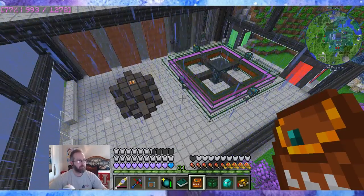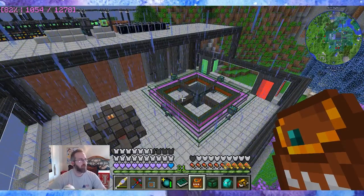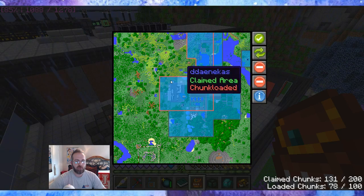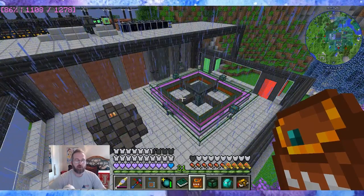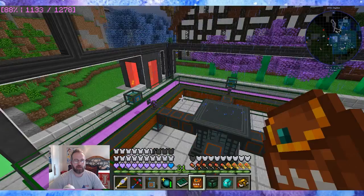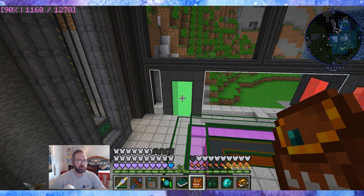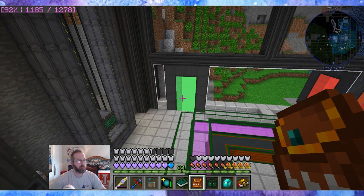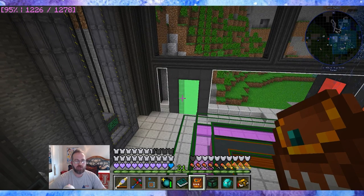I wanted to start today's episode with the new updates. I'm not sure if it's the new updates or if there's lag. I have this entire area chunk loaded — my entire fusion reactor and everything creating the fuels for the fusion is chunk loaded. But lately, I think it was after a patch, the burn rate for tritium was changed to a higher rate.